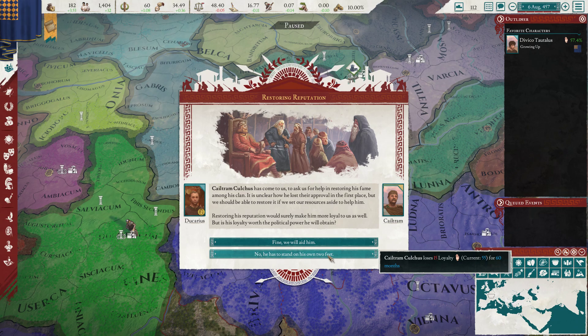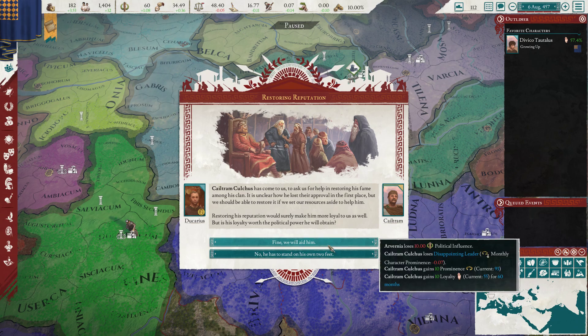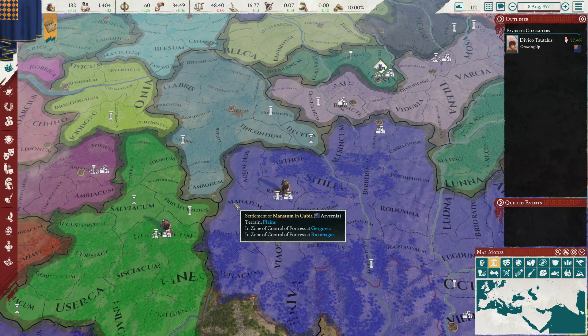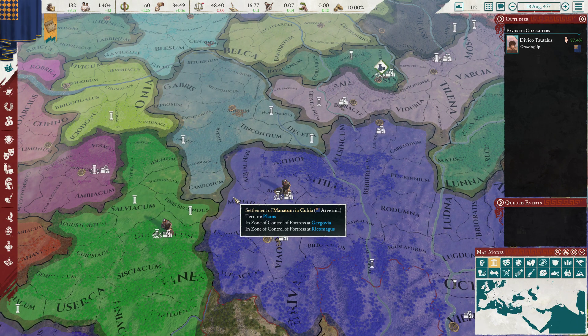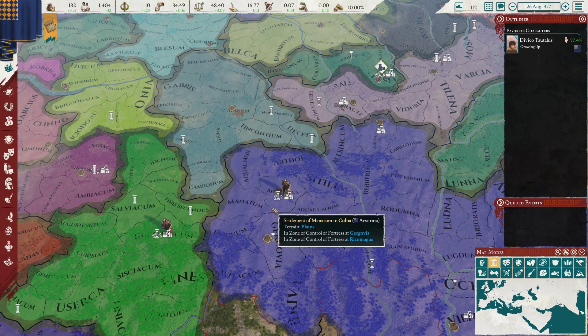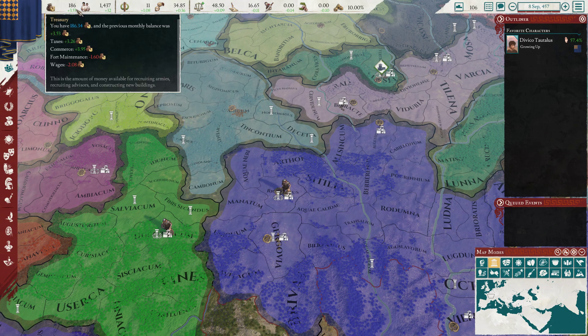15 loyalty for 10 political influence. We'll do this then, that's gonna help. And we're almost there, we are like 4 months out.